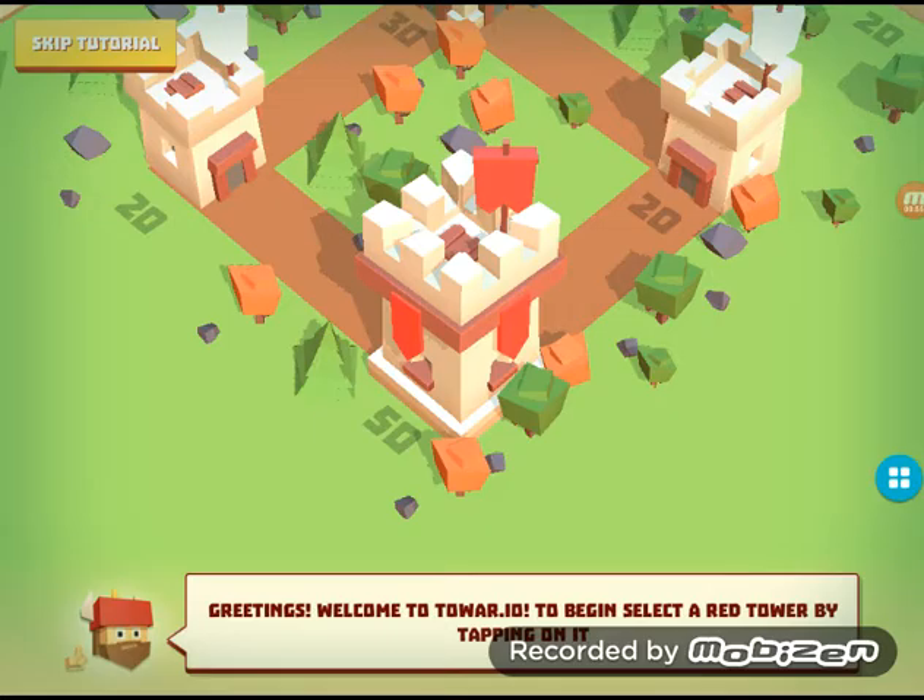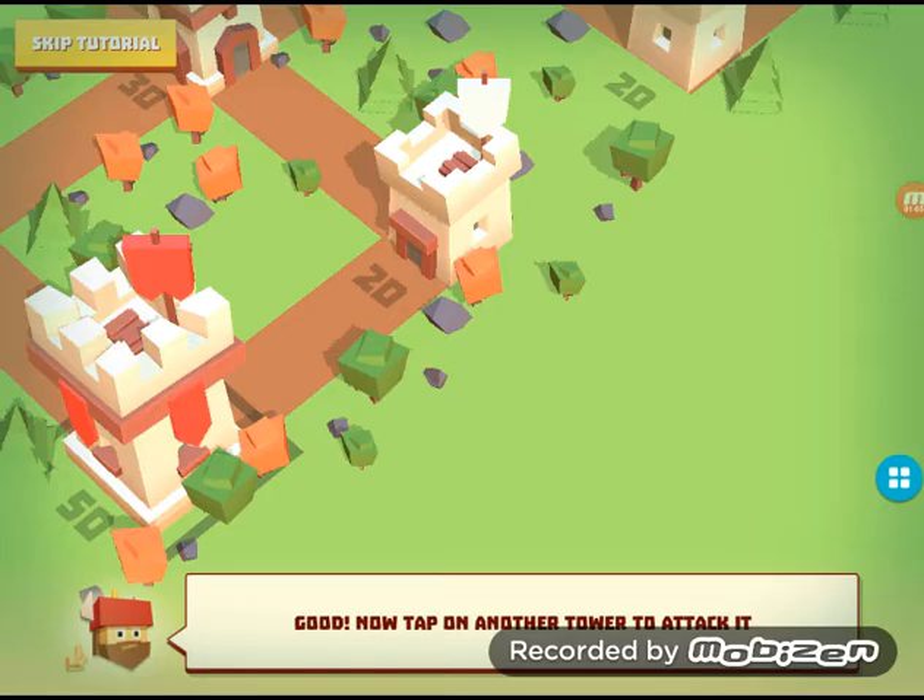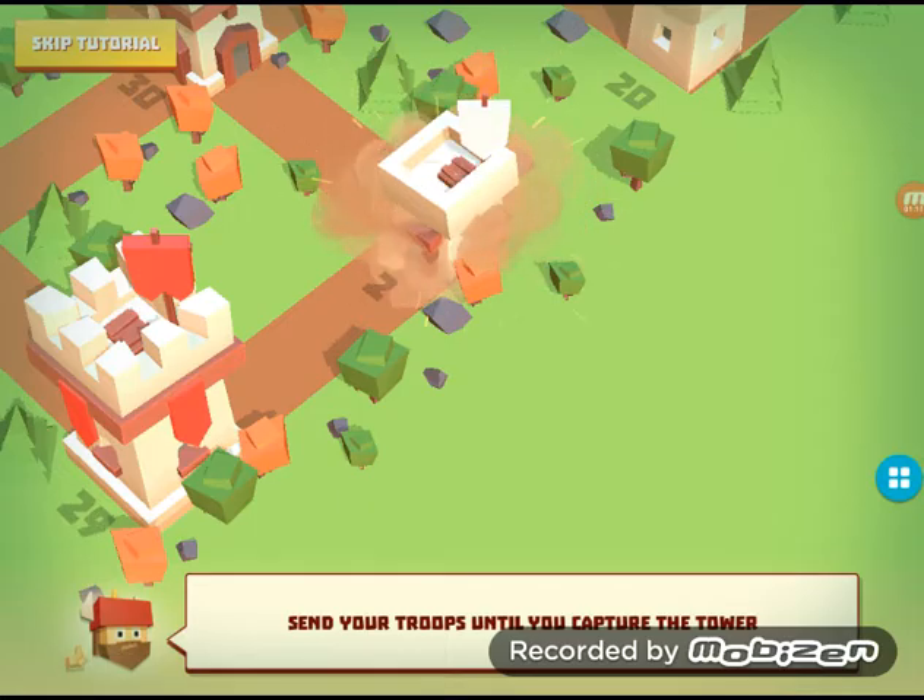I'm gonna go ahead and battle and see what that is. Greetings, welcome to Tawar.io. To begin, select a red tower by tapping on it. That one. Now tap another tower to attack it. Send your troops until you capture the tower.